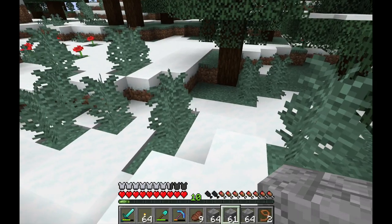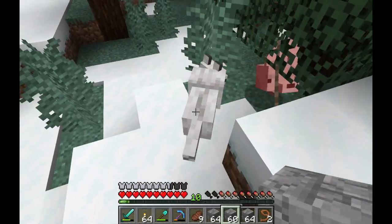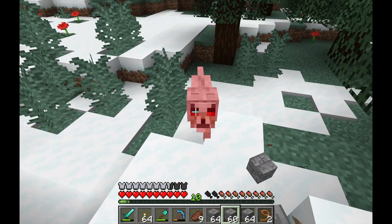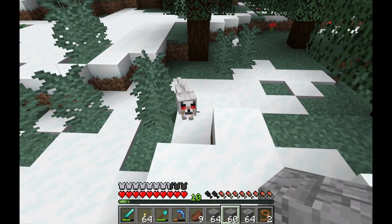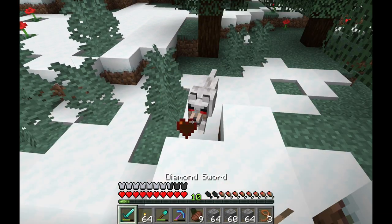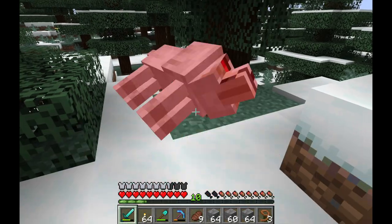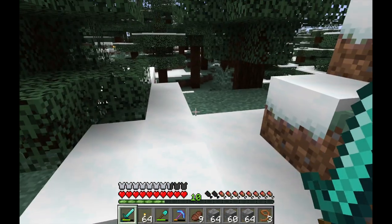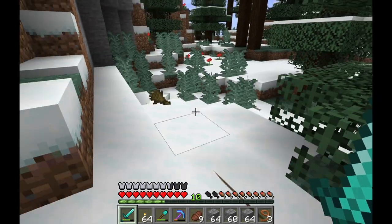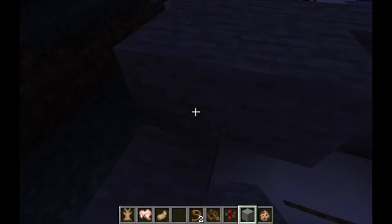Also be very careful about wolves, because wolves will attack foxes. If you're trying to keep them on leads or lead them somewhere, a wolf can come out of nowhere and obliterate them. I would suggest killing any wolves you see while you're in the snowy taiga, because it can be a bad result if they attack.